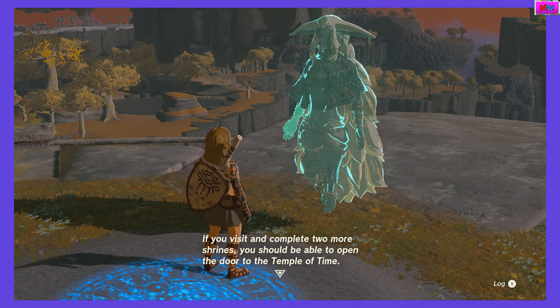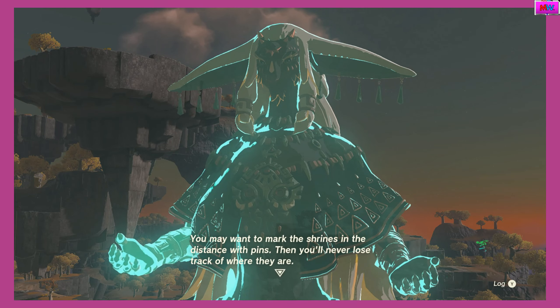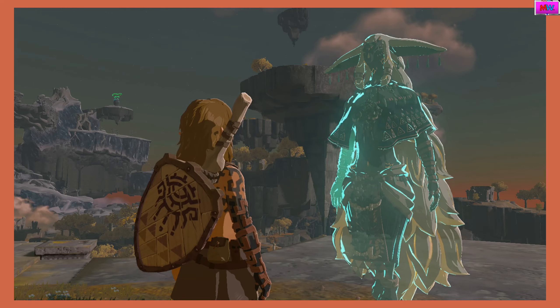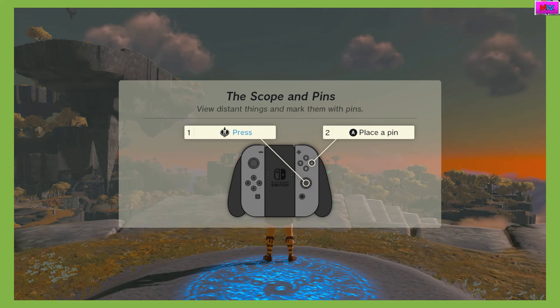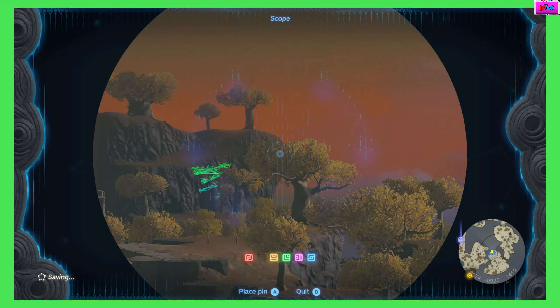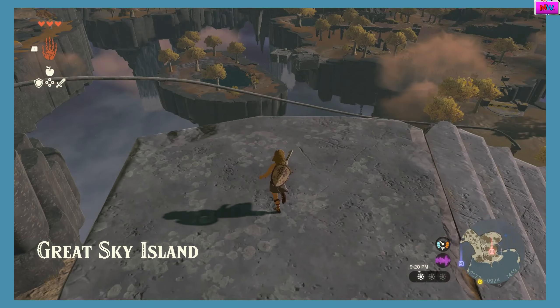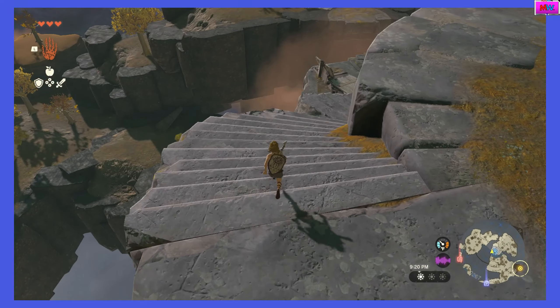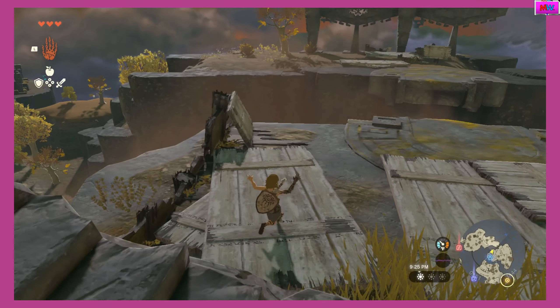You did very well getting through that shrine and you've restored an ability. This is wonderful. If you visit and complete two more shrines, you should be able to open the door of the Temple of Time. I was just using the scope before. So there's the other one, and we already pinned that. So now we have the Ultra Hand — it'll make the game a lot easier.